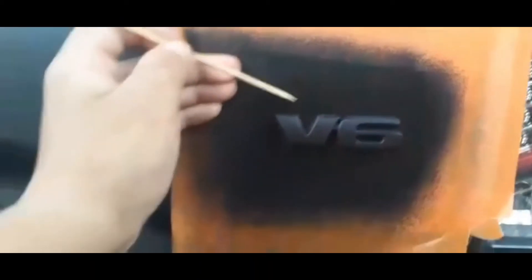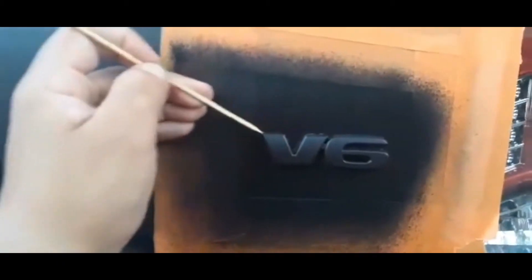Okay, now after your fifth coat, I'm gonna check if it's dry. Now you're gonna get your stick or your skewer — the little pointed one — and go all around the emblem, right around the edge.